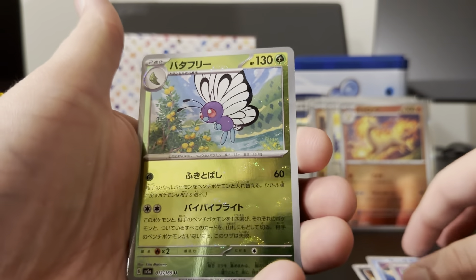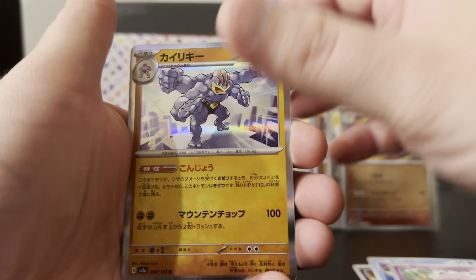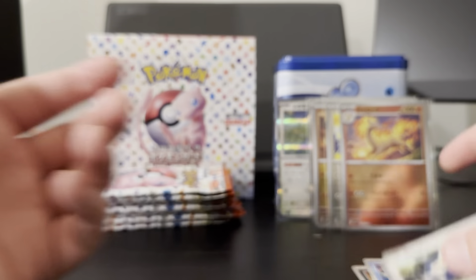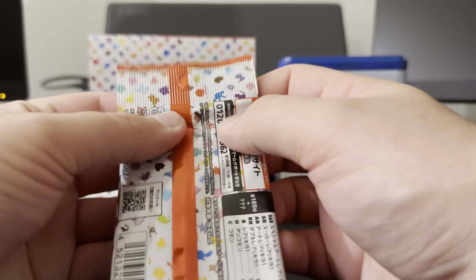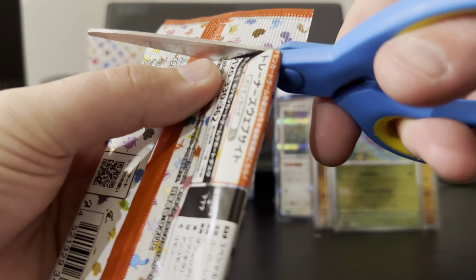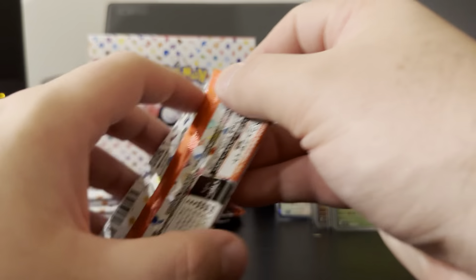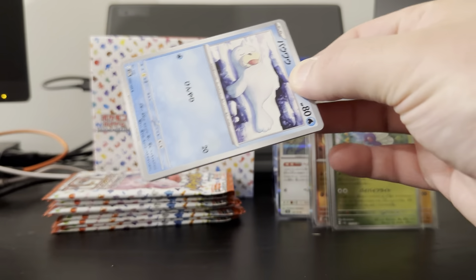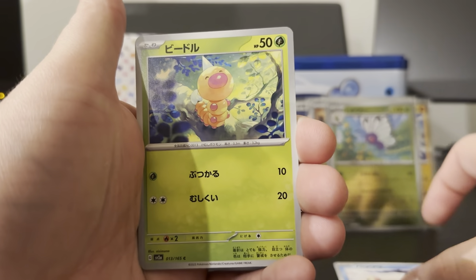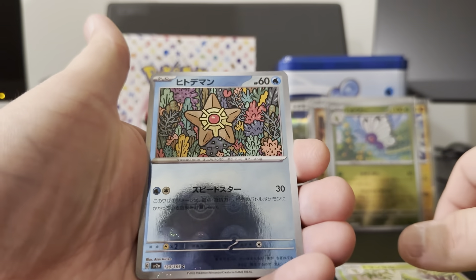We've got the Butterfree Pokeball Reverse, Machamp, Pinsir. Hey, Snorlax! Other than just the normal Pokemon trading cards, I do have a lot of other Pokemon stuff as well that I've collected, that I will probably show off in other videos. I have a fair bit of Pokemon merch — different sorts of cards, plush toys, and lots of different things.